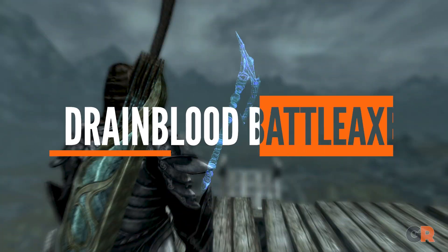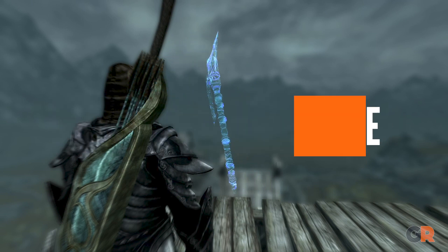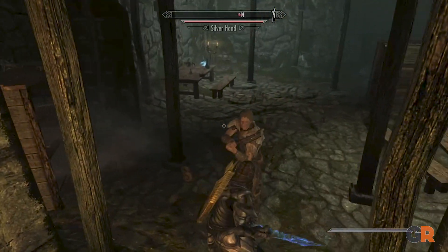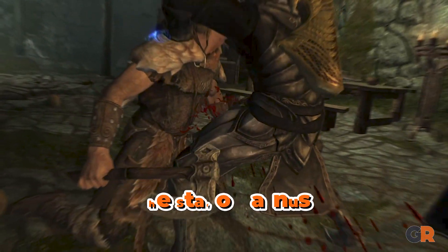Up next, it's the Drain Blood Battle Axe. This special battle axe is a rare Nordic Ghost weapon, making it pretty special on its own, and it has an ability to absorb health, making it pretty useful. That said, you can only get one once in the game, during the quest The Staff of Magnus, so make sure to grab one while you can.